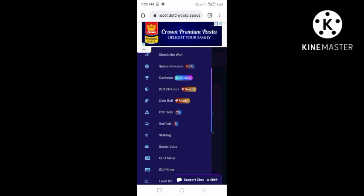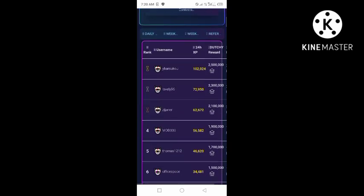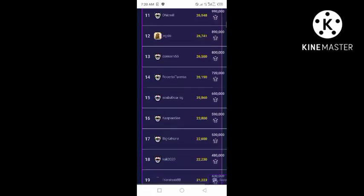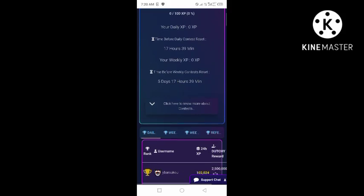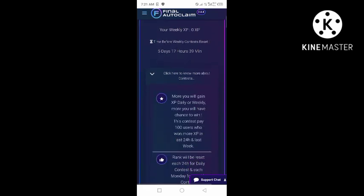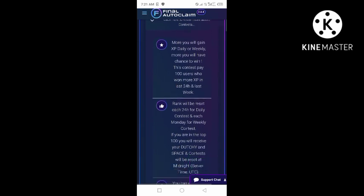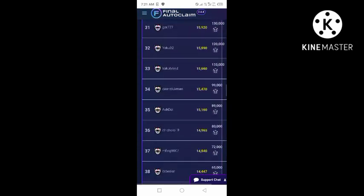After that you can check the contest section. The daily contest winner today is going to be earning 100 to 130, and many people are participating. There's also a weekly contest that resets in five days. The more you win extra daily or weekly tasks, the more chance you have to win the contest. So just keep claiming Dodge or your chosen coin — the more you claim, the more you earn.